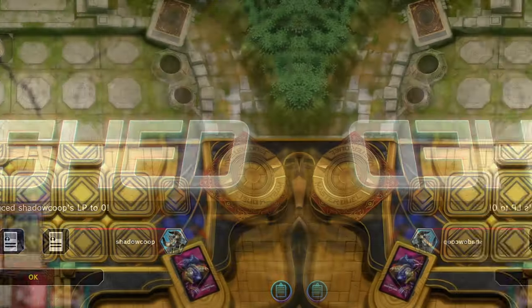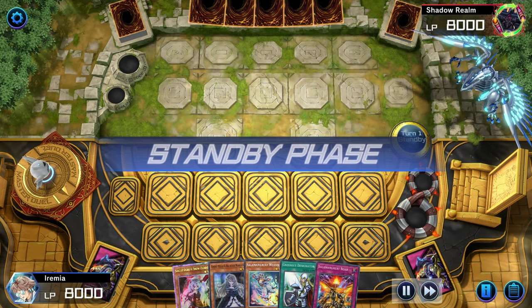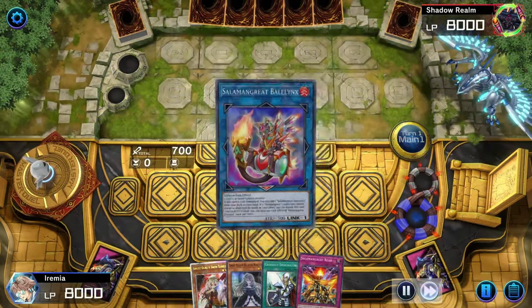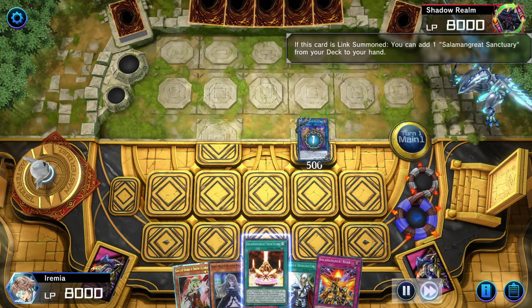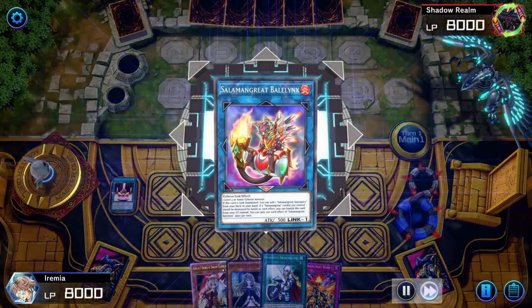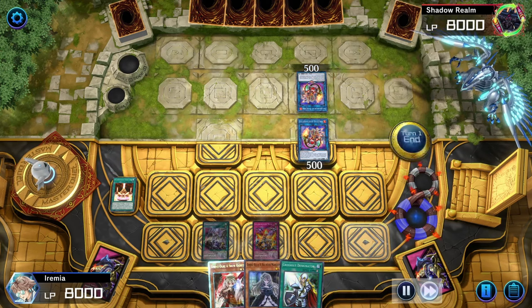Sweet! We got there after a bit of a slog. Salads on the play, and yet another kind of weird start here. We go Weasel, Bale Inks, add Sanctuary, and then probably just re-summon Bale Inks. And then set Roar and pass turn.